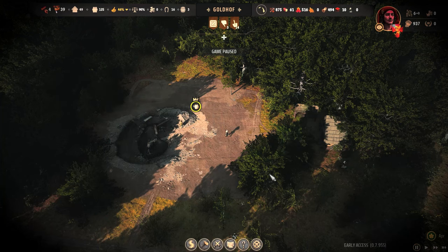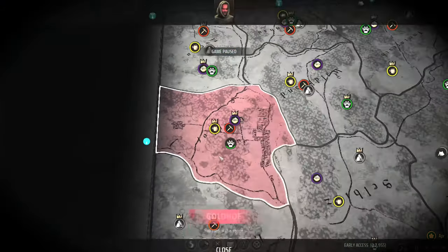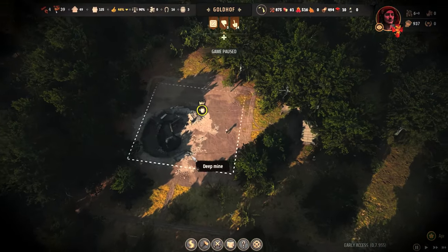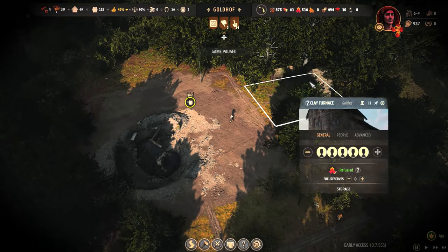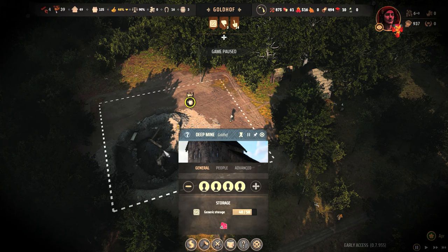Tip number one: specializing your town according to the rich deposits in your region. When I first started I didn't pay much attention to the resources around me, but it turns out knowing what you have nearby can really help. For example, in my region — take a look here — we've got a rich clay deposit, so I have specialized my town for clay, with a clay furnace making roof tiles from the clay that I get from my mine.